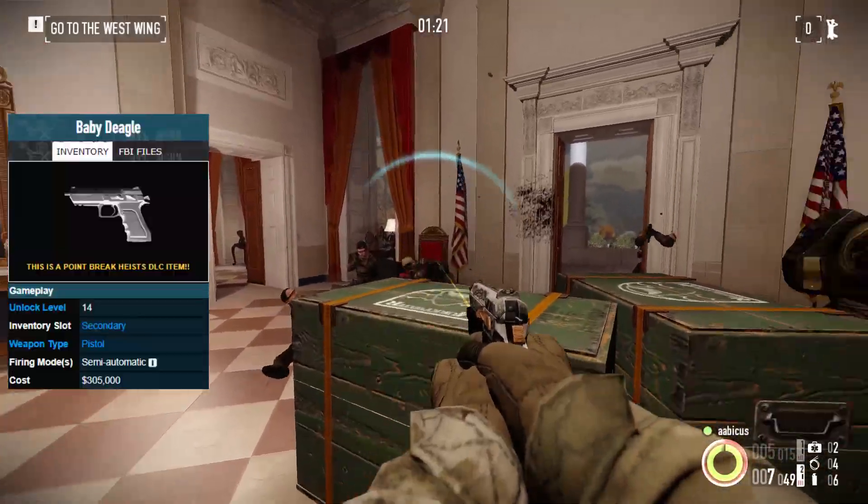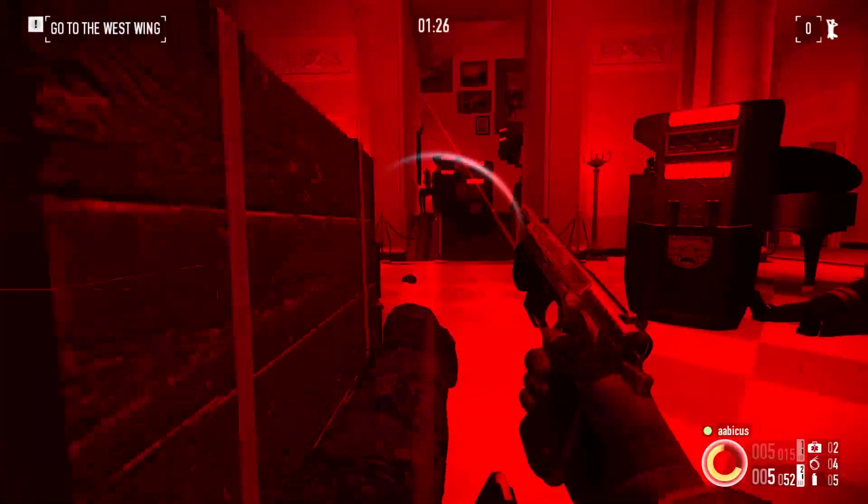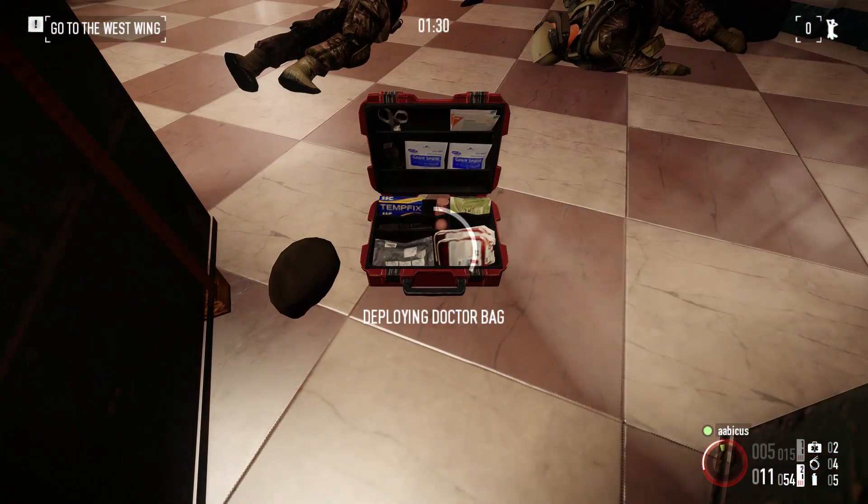Number 1: the best all-around pistol is the Baby Deagle. It's got the damage output of the Magnums with the concealment, firing speeds, and versatility of the smaller caliber options. If you don't have the Ultimate Edition, the White Streak is a base game option that only suffers from fewer available mods.